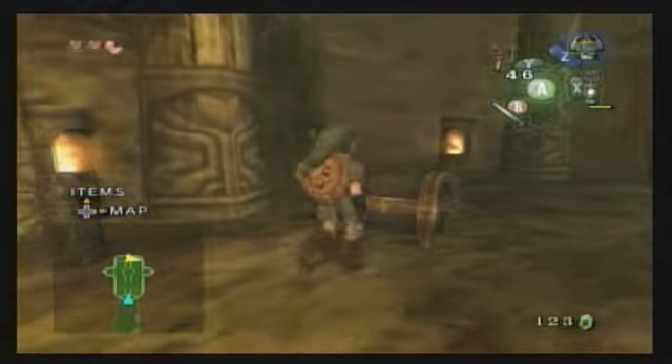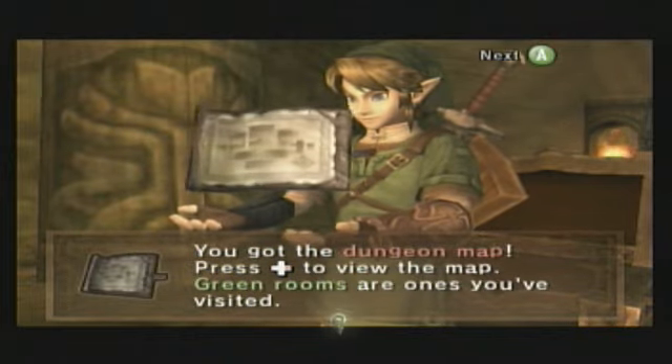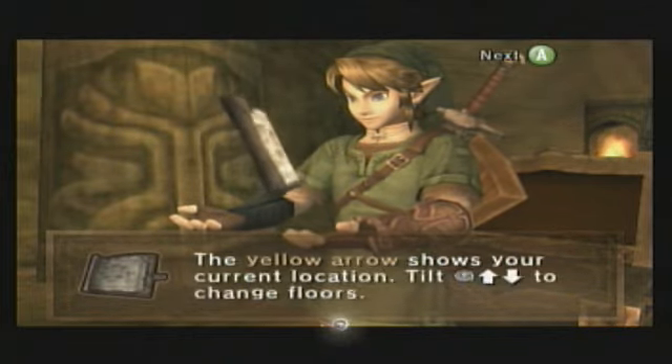So the monkey basically tells you where to go, but let's not forget to do this here. What do we got? First hand rubbing of the LP — you got the maaaap! The yellow arrow shows your current location.